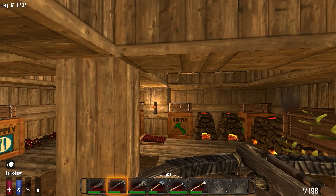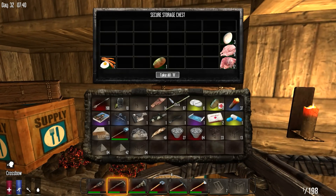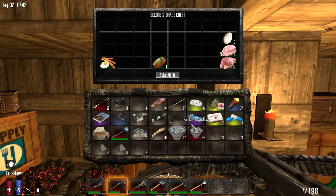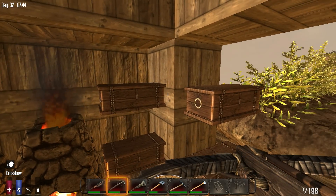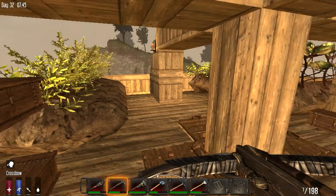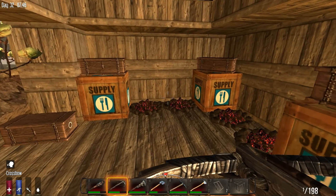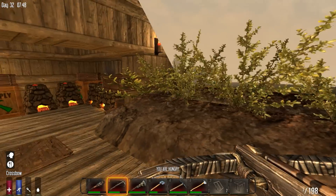Hello fellow 7 Days to Die gamers, this is Games for Cakes and welcome to episode 31 of my second season let's play series. Last episode was a disaster - it was embarrassingly bad. I really don't know, I could have done this a lot better. I think I was being very naive in assuming that all these little pieces of wood could hold back a feral horde of tremendous size on day 28, but obviously I was wrong.